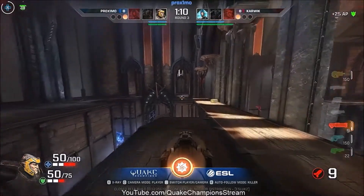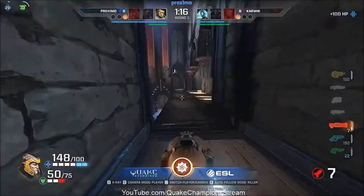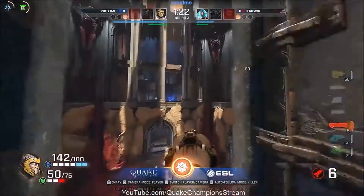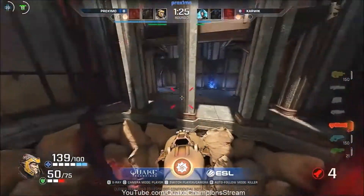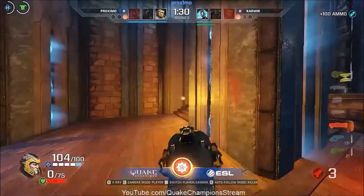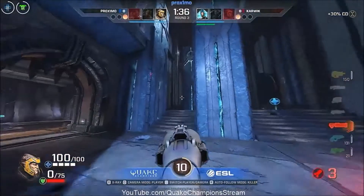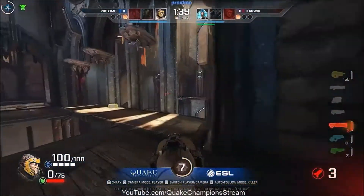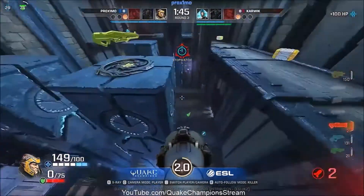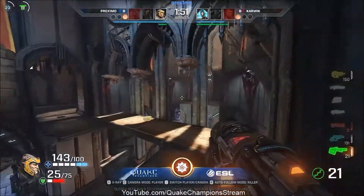For a minute there it was like he was going to get the frag guaranteed straight away at the bottom but he misses his first opening shot, gives an opportunity to Karwick, and then suddenly he manages to pick up the frag like he should have done. It was quite interesting off that spawn that we didn't see a more aggressive Karwick on his Nyx — he could have easily picked up a frag but I guess he just wanted to play it safe and pick up the armors. Yeah, sometimes when you disrespect your opponent it gives you a lot of false hope.